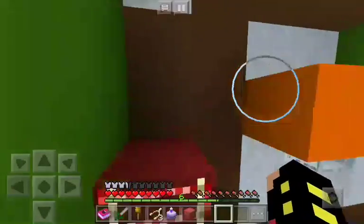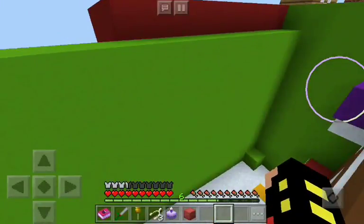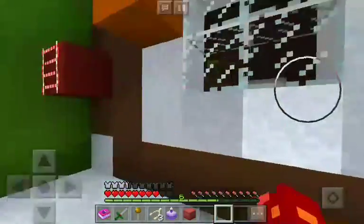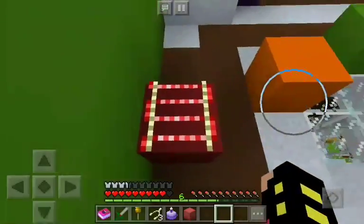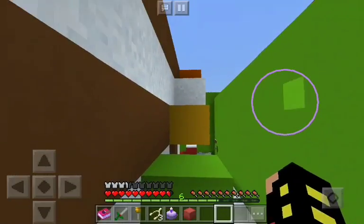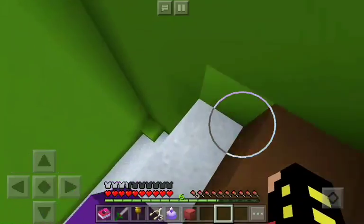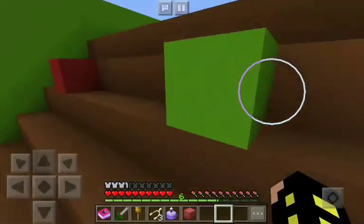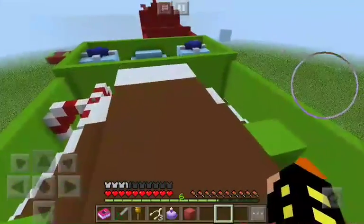I've spent about eight minutes on two levels now. Maybe the button is hidden under one of these blocks — no. I don't see anything of the sort. Still nothing. Maybe here — I'm gonna go back inside the house just to check. But why would I need a spawn point? Geronimo!